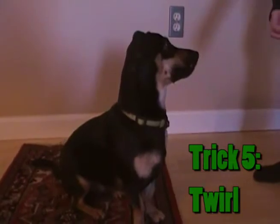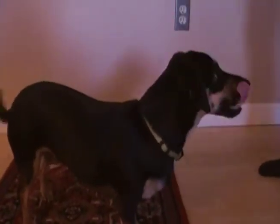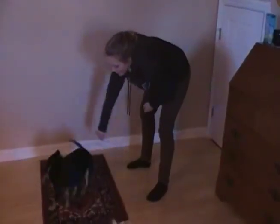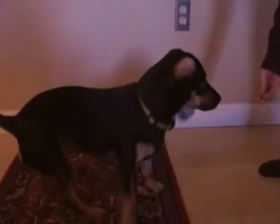Trick five: twirl. For twirl, move the treat in a circular motion above your dog's head for him or her to follow. Good boy.